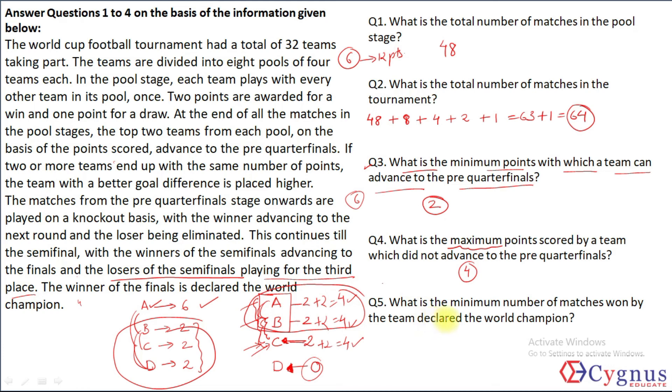Question 5: What is the minimum number of matches won by the team declared world champion? A team can qualify for the pre-quarter finals without winning a single match in the pool stage (all draws). From the pre-quarter finals onwards it is knockout, so the champion must win: 1 pre-quarter final, 1 quarter final, 1 semi-final, and 1 final — a minimum of 4 matches won.